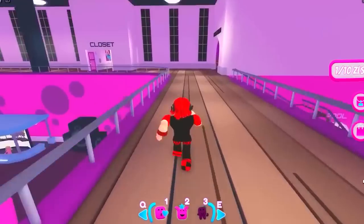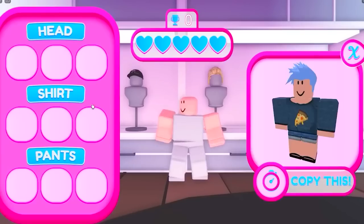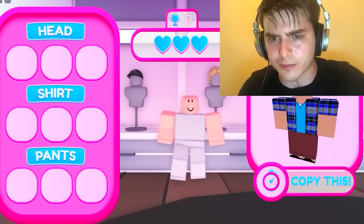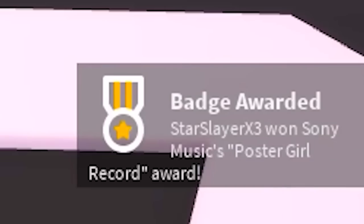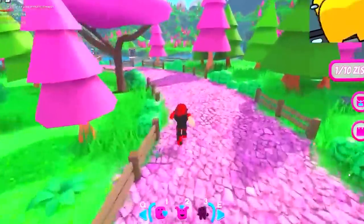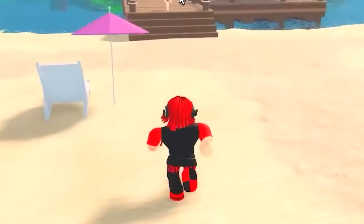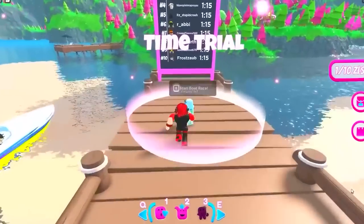Go over to where I go here. We need to just finish playing this mini game — it doesn't matter if you win, so just finish as fast as you can. Next, reset and go where I go here. We need to go to the beach and play the mini game there, which is this boat driving mini game. Just finish to the end and you should get the badge.